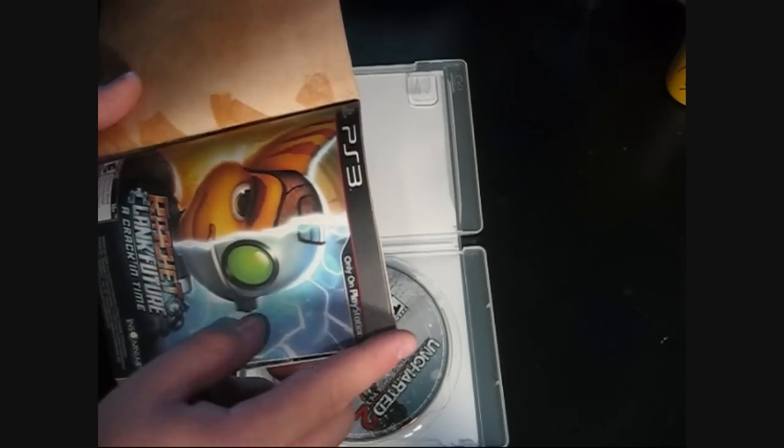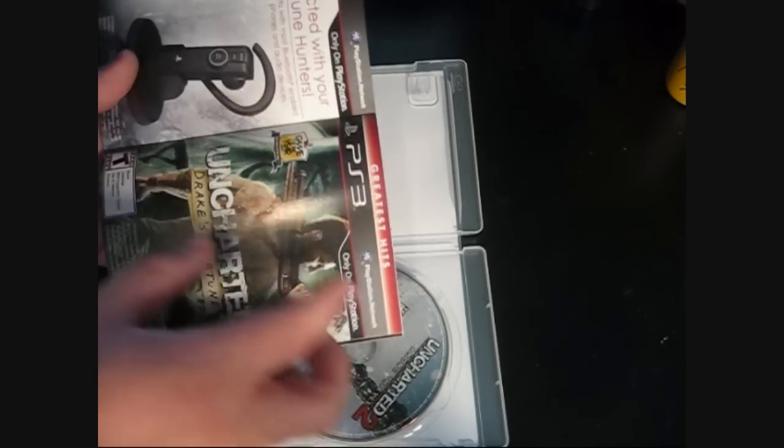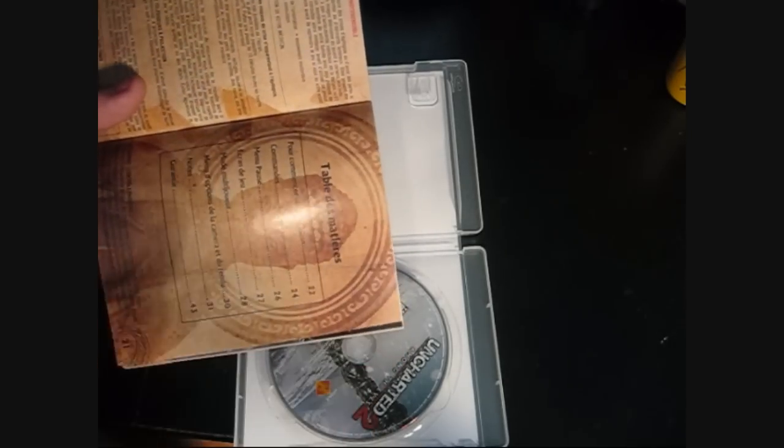Camera section, and then — ooh — Ratchet and Clank: A Crack in Time. That shows everything else, I guess. Has a little booklet, it has a warranty, and then you're on to French.